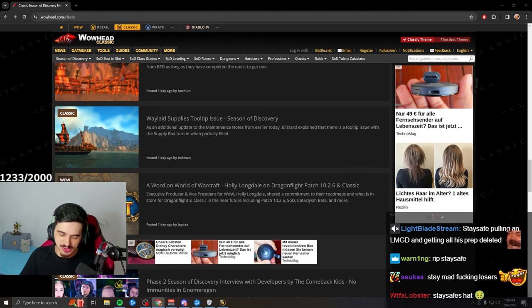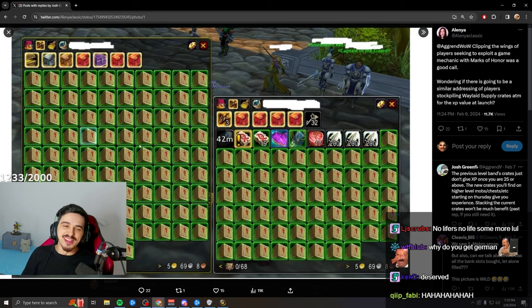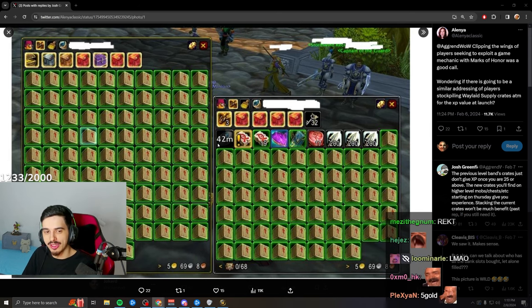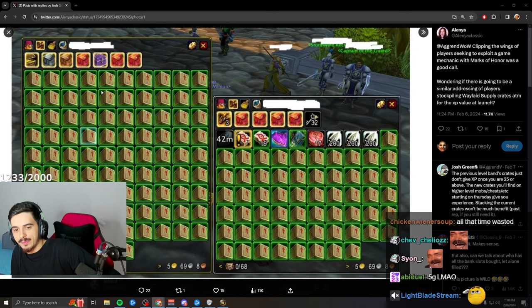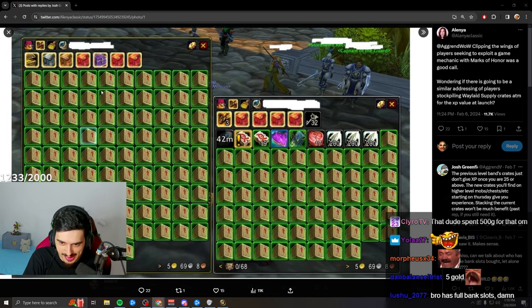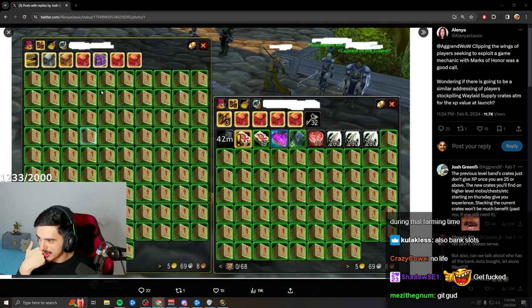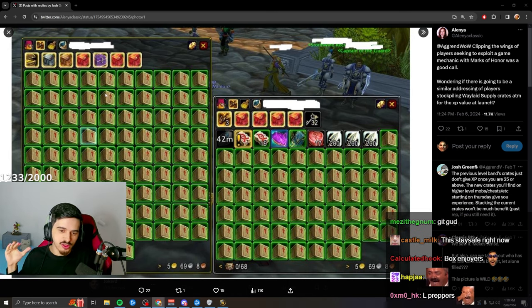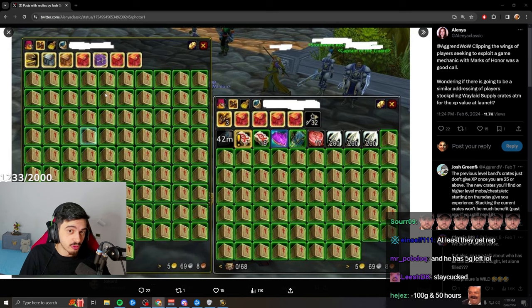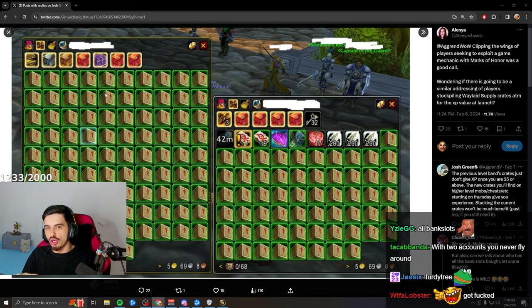There was a pretty harsh tweet about it from Aggrind. Can you imagine being this guy? Every one of these boxes cost a couple of flight paths and probably 50 silver worth of materials at least — so we're looking at maybe 100 gold and who knows how many hours. Every box gives around 2,000–3,000 experience, so this person would have hit around level 33 just handing them in.